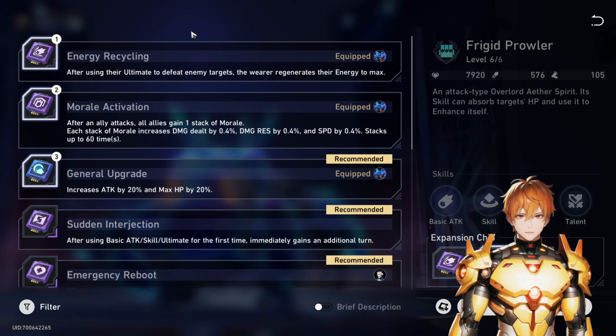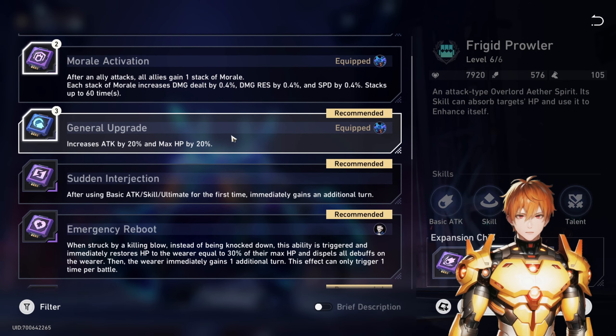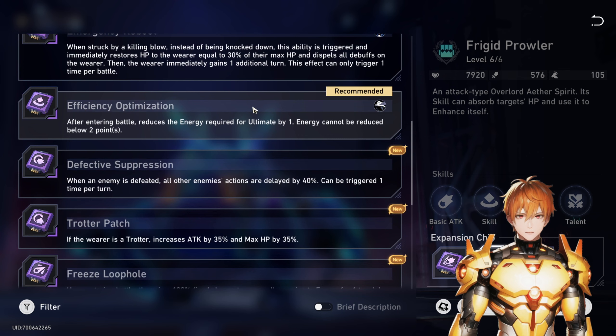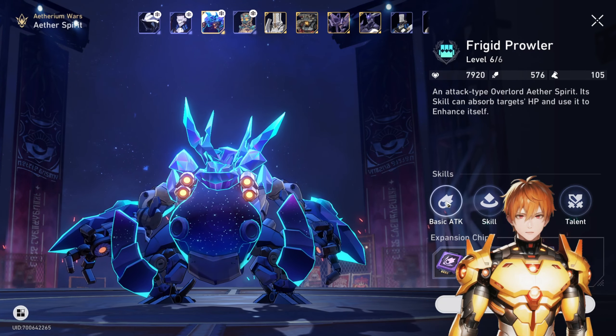The most important chip for Frigid Prowler is Energy Recycling, which allows you to use the ultimate again as soon as you kill something with it — so you can chain ultimates back to back, especially if multiple enemies are at low HP. I also run Morale Activation because it takes time to build his damage stacks and you can get extra morale stacks — I'm not 100% sure if this stacks with Soldier's Morale Boost, but even if it does it just means reaching the cap faster. I also slotted in a general upgrade. Efficiency Optimization I highly recommend on the Trotter so you can spam its ability more.